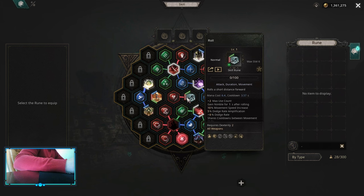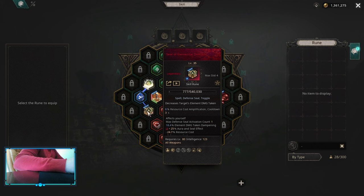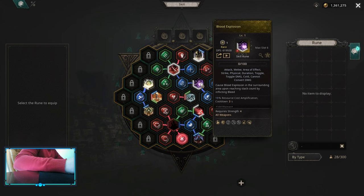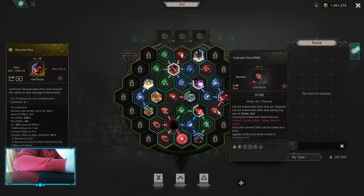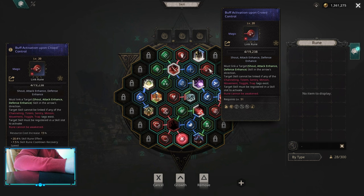For Movement Abilities, Leap Attack is linked with Disarm. For Seals, for Offensive Seal you can use Condensed Element. For Defensive Seal you can use Elemental Domain, Resistance, or Physical Domain — whatever you need the most. I'm also using Blood Explosion converted to Cold Damage, together with Extract Energy and Resource Cost Dampening, to extract Cold Energies and get extra Elemental Damage decrease per stack. On Illusion Axe, I'm converted to Fire Damage with Extract Energy and Dampen Resource Cost to extract Fire Energies for increased damage per stack.